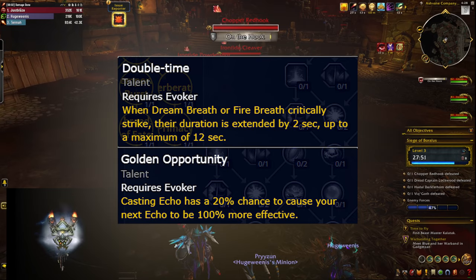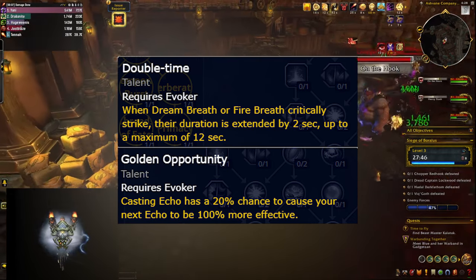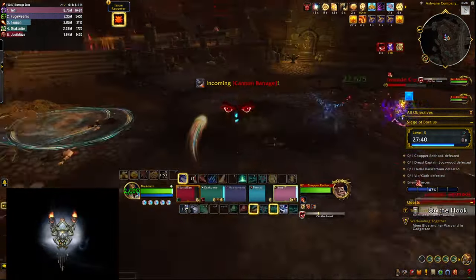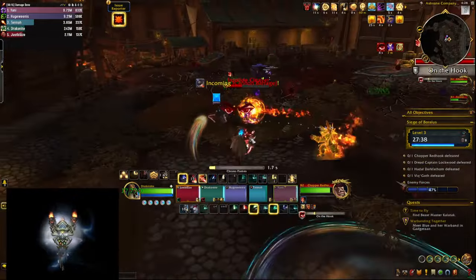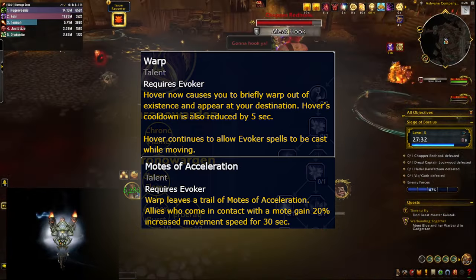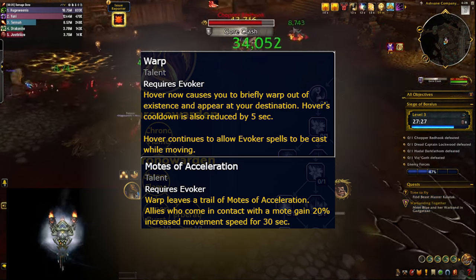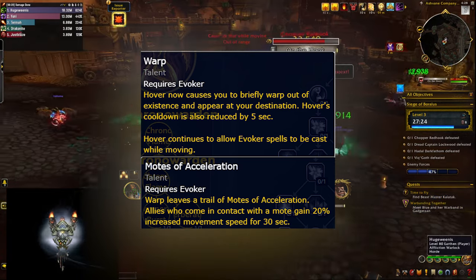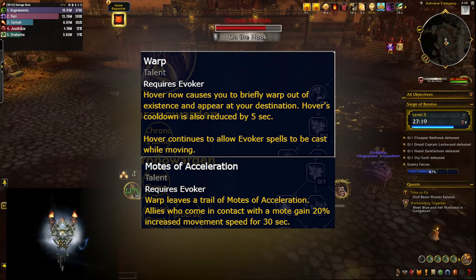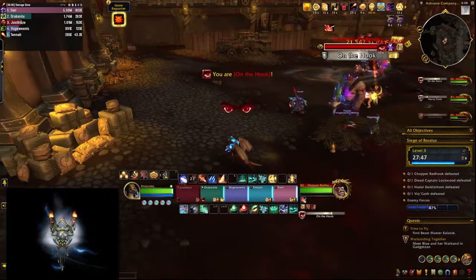There are some less useful talents — for example, your Dream Breath and Firebreath can extend their duration based on your critical strikes, which isn't groundbreaking but is welcome. If you cast Echo there's a small chance your next Echo is going to be much more effective. Your Hover is also replaced with something that's supposed to be a blink, but unlike the Mage's instant blink, this one has a weird animation that happens before you actually blink, which feels a little odd.